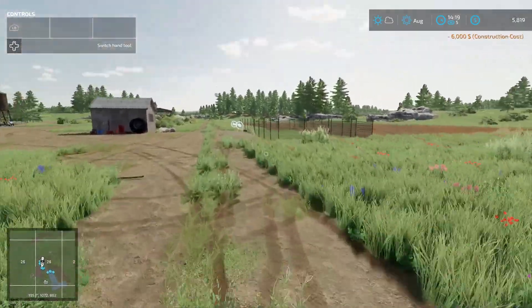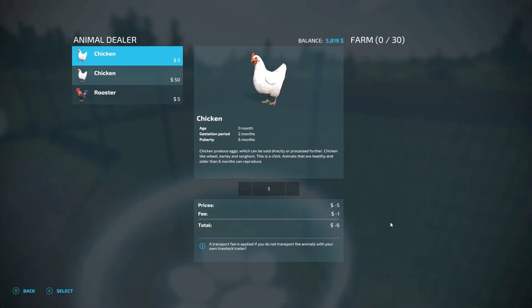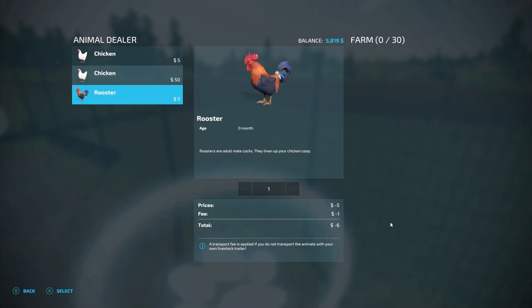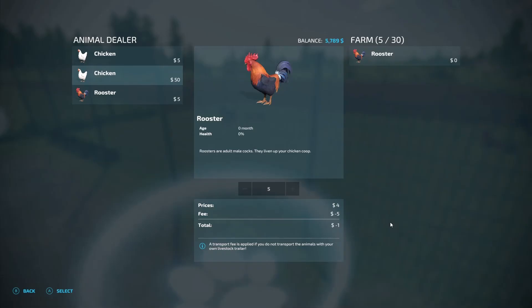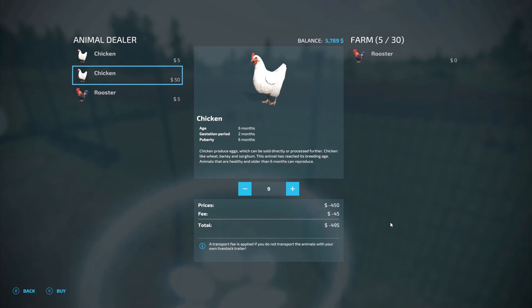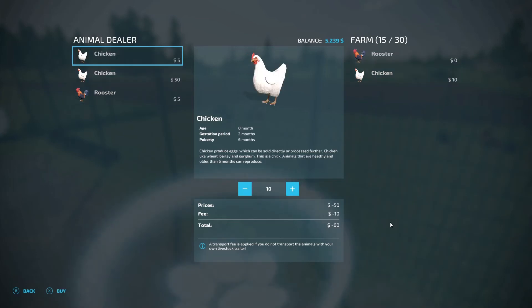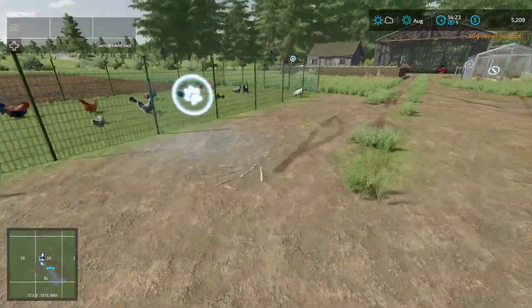Do we have to put water here too? Age six months. Let's get a few of these guys - buy some that are already six months old, because then I think they'll reproduce. Could be wrong, but we'll get five of them. If they do reproduce then I just don't need to buy them all. Let's go get some feed.